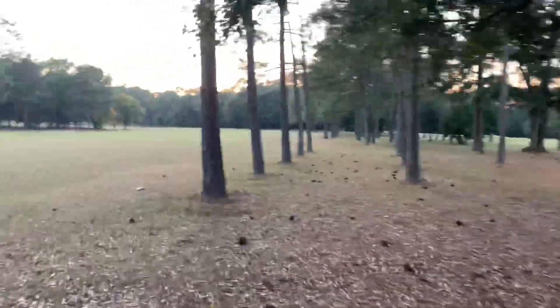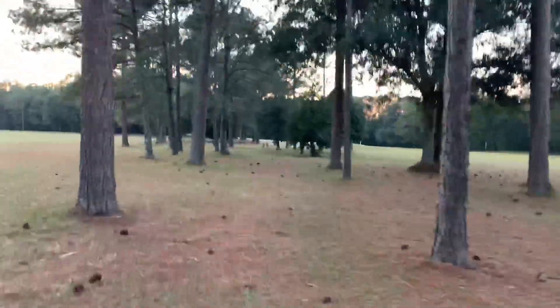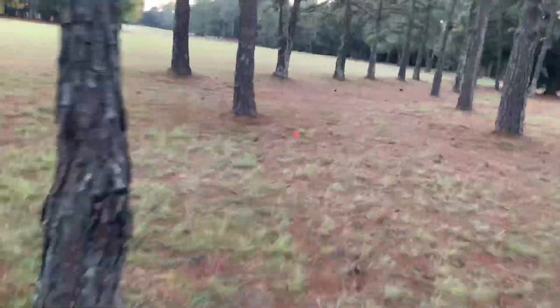Hole sixteen: we've come off some tough holes, so now we're going to step into a short little 234-footer. The left side tree line is out of bounds, the right side tree line is out of bounds. You're going to take something slow, something without a lot of movement, and place it straight.